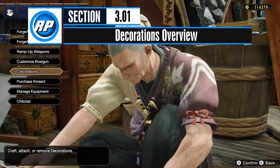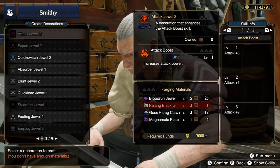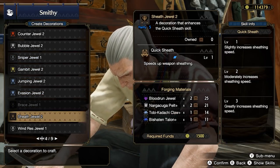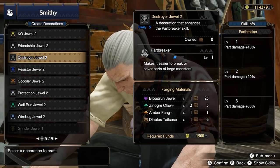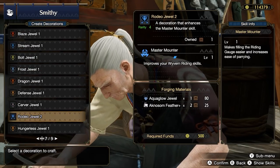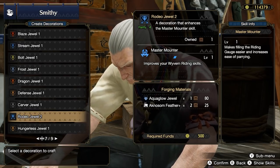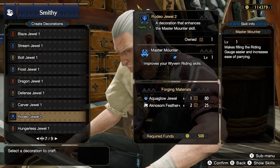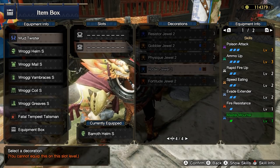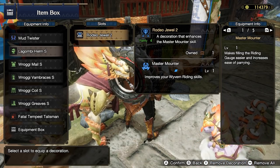Decorations require a lot of materials and jewels to craft. You should not be actively attempting to fill every decoration slot in your gear as soon as possible — instead, aim for crafting decorations over time as you progress through the main story. Decorations will have a name followed by a number which dictates the tier of socket it can go in. You can put a smaller number decoration into a higher tier socket but not the other way around. For instance, a Rodeo Jewel 2 cannot be put into a level 1 socket, but can go into a level 3 or level 2 socket.